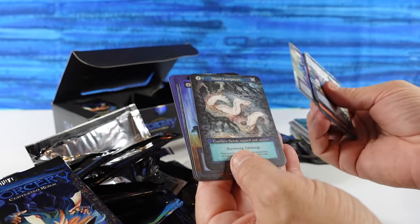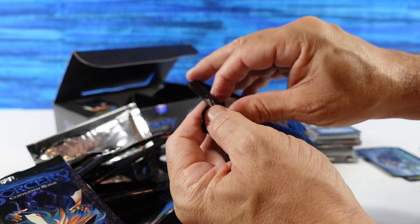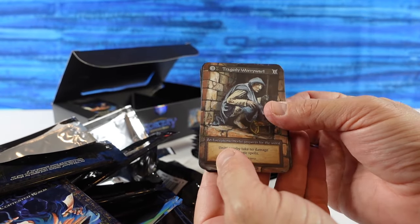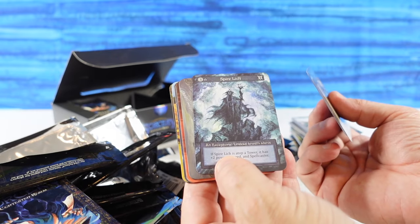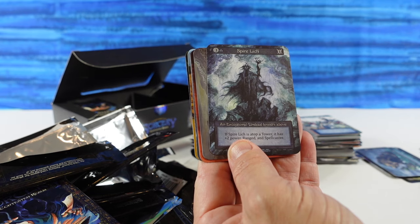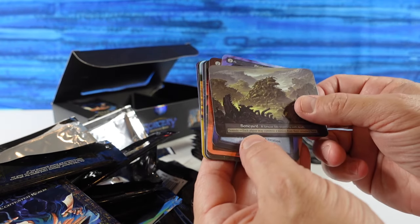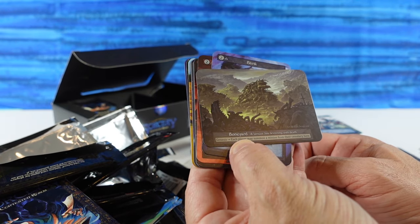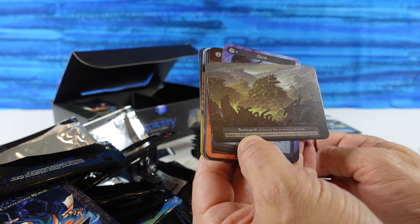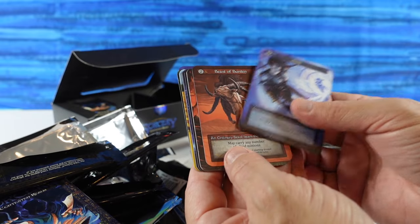On to our Ordinaries — nothing that exciting, beautiful artwork but nothing super rare, nor is there supposed to be. The Spire Lich — I guess it's a Lich that lives in a Spire. If Spire Lich is atop a tower, it has plus two power: Ranged and Spellcaster. The Boneyard — a Unique Sight brimming with Death. Genesis: each player may summon a minion from their cemetery here. That sounds like a pretty powerful ability. Our first Unique of the box — there should be a lot more to come.